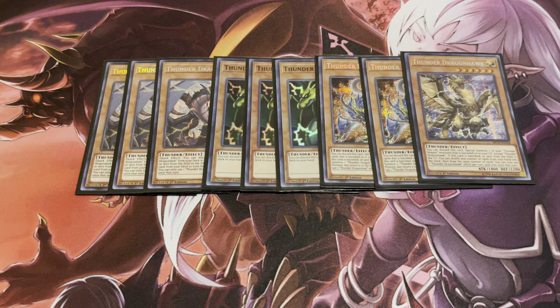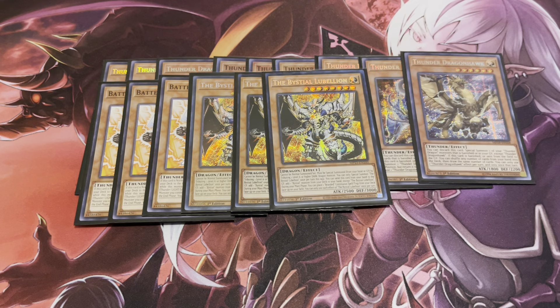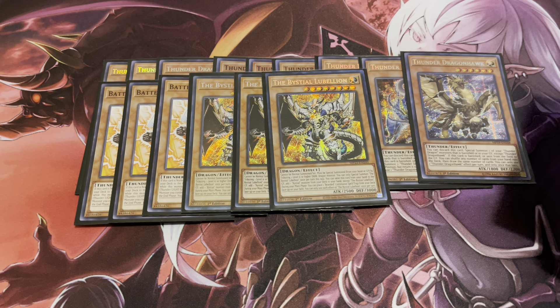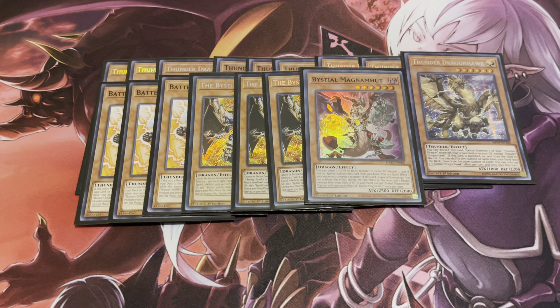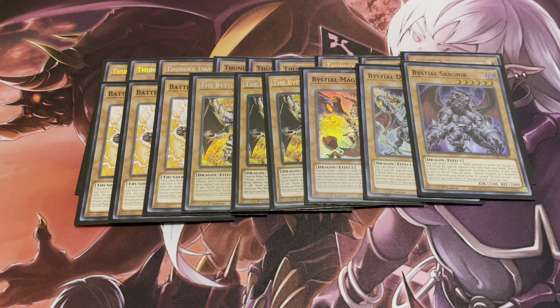Three copies of Battery Man Solar — it's a foolish burial and can produce a token if you special summon a Thunder monster, so it's definitely pretty relevant. For my Bestial package, I'm playing three copies of Bestial Lubellion. I was playing two at first but realized I want that third copy to make sure I always get one of my Bestial monsters. I also have a couple of targets for its on-field effect to get either Branded Regain or Branded Beast. For the remaining Bestials, I'm playing one of each: one Magnumunt, one Druids, one Sauronir, and one Baldrake.